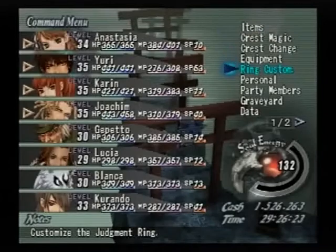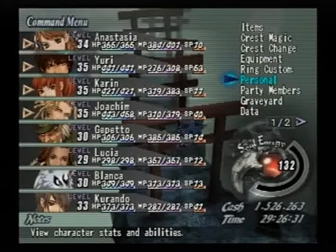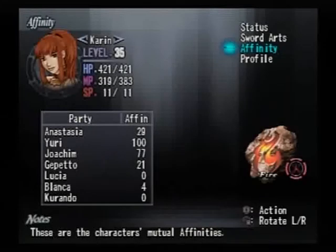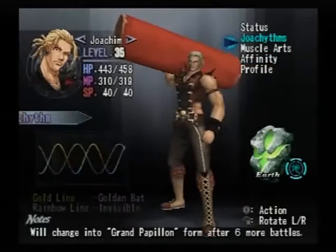I was gonna show something after that fight and I can't remember what it was. Oh - I was gonna look at affinity for people. You're kinda low on Karen, aren't ya? 100, 100 - is 100 the max? They haven't gone up anymore since then. Maybe it's a percentage - affinity 100%. So the bonus damage would be a certain amount, and at zero you'd still get something, maybe a minimum of 1%. At 100 you'd get the whole bonus.